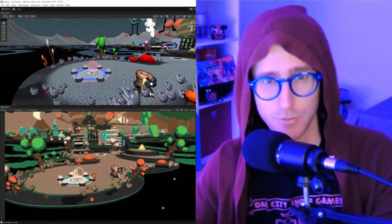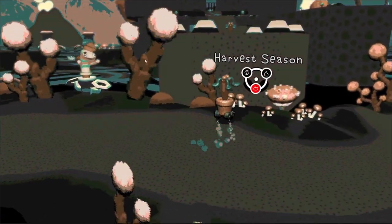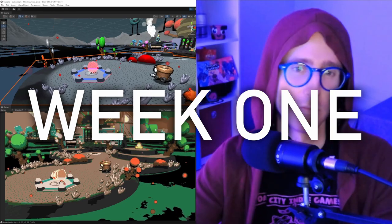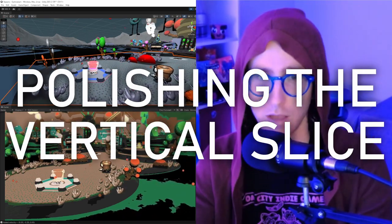I'm making a claymation-inspired 2.5D exploration game called Forklift Flower Pot, where you can change the seasons to solve puzzles on an alien planet. This is week one of a 12-week series where I'm going to be polishing the vertical slice of my indie game.